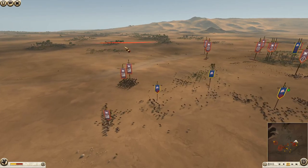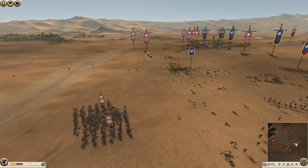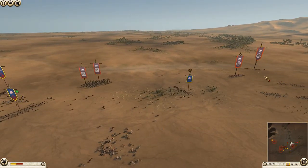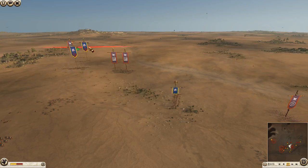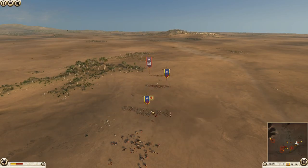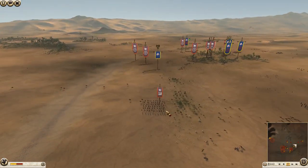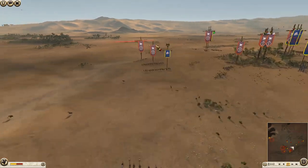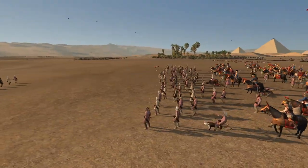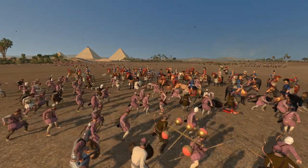I'm breaking off cavalry — my general specifically — because I don't want him to die to horse archers. I'm sending him after foot archers instead. Hopefully we can chase them down. Because I didn't send anyone to chase the horse archers off, my general — who was the hunter — is now becoming the hunted. He gets a nice charge into the rear of them, but they pull out their spears and have anti-cav capability if they stand their ground.